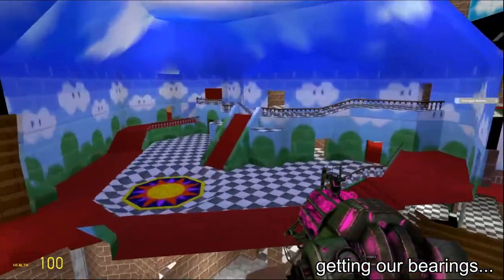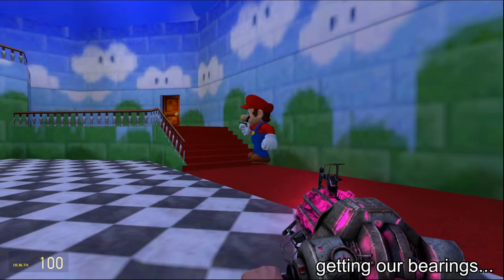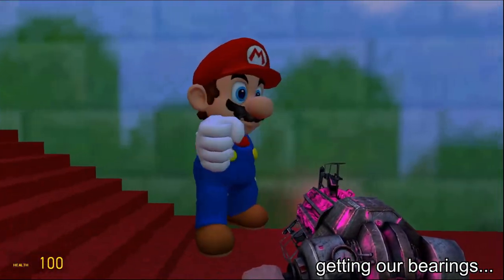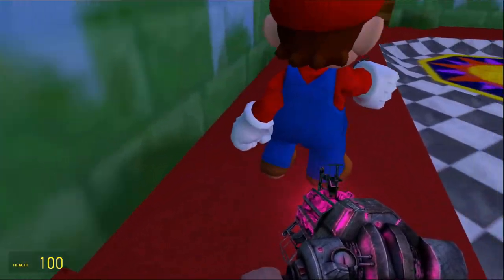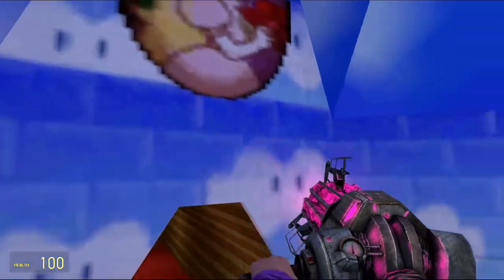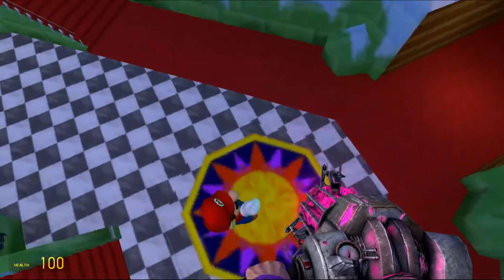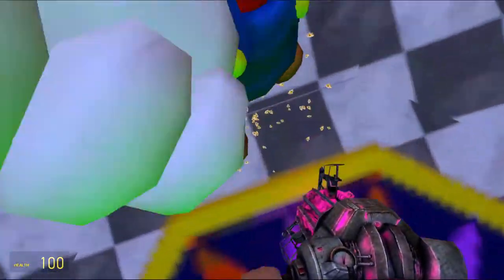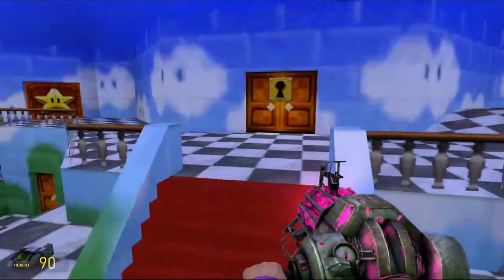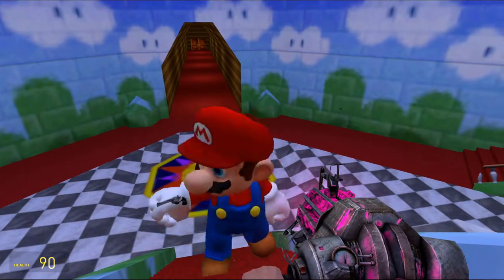Mario definitely uses a desert eagle. Oh yeah, the model's perfect — wait, does it have the missing texture? Yeah, it doesn't have the missing texture, but that's okay. So what I'm thinking is, see where Peach is up here? And when we're in the Citadel, when we're actually playing the game, we go through the portal, there's a portal here that we come out of, we land here, and then Bowser's just on top of these stairs.